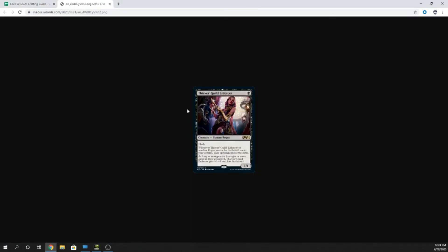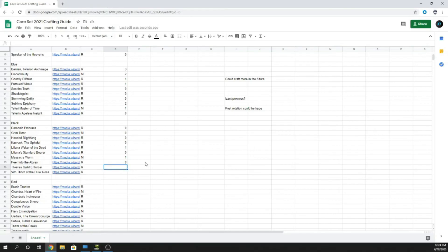Thieves Guild Enforcer — one mana 1/1 with flash. Whenever it or another Rogue enters the battlefield under your control, each opponent mills two cards. As long as an opponent has eight or more cards in their graveyard, it gets plus two, plus one and has Deathtouch. Milling your opponent is a bad thing right now because of the prevalence of Uro and cards with Escape, so I'm going to go zero.